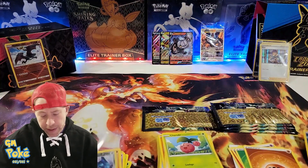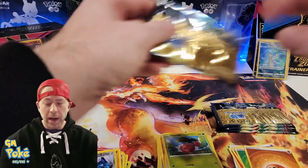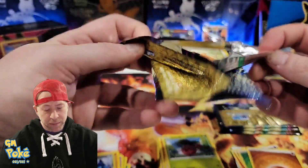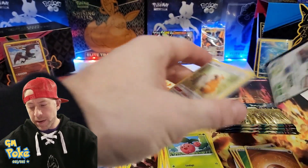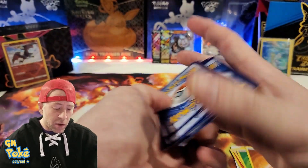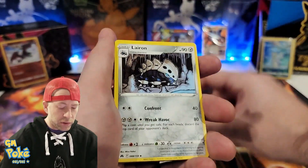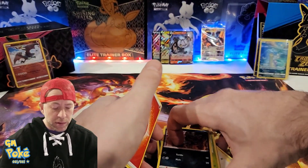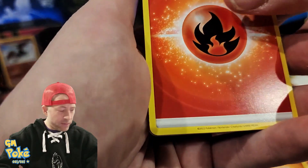The hits in this box are way better than anything we're getting in other products. The Fusion Strike boxes I opened recently gave me two of the exact same V — not great. With Rapid and Single Strike I opened two boxes and got like three mediocre V's total. But from Crown Zenith we average four hits from that reverse holo spot. Today we've got the Radiant Charizard and two gallery cards, so I think one more hit is coming.